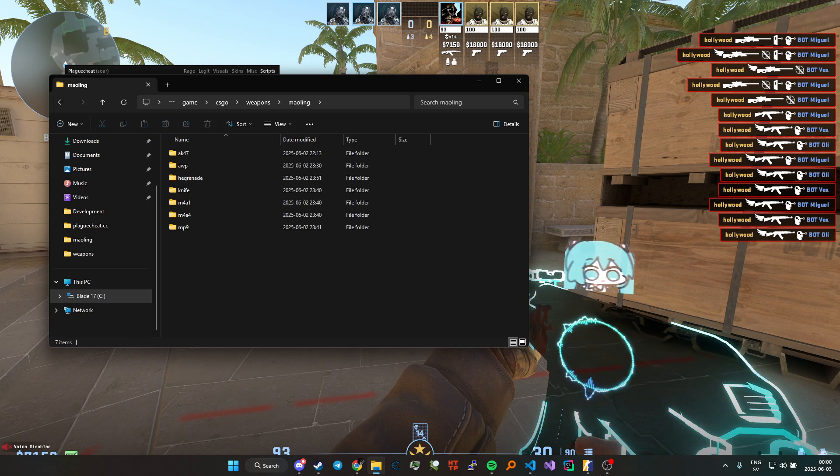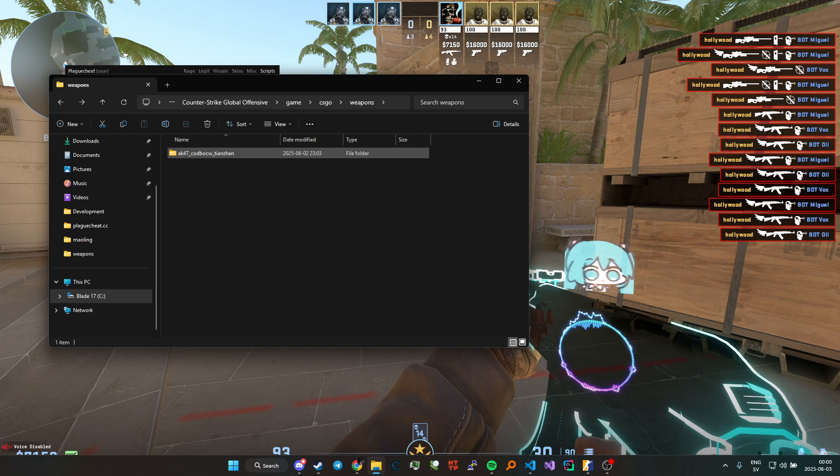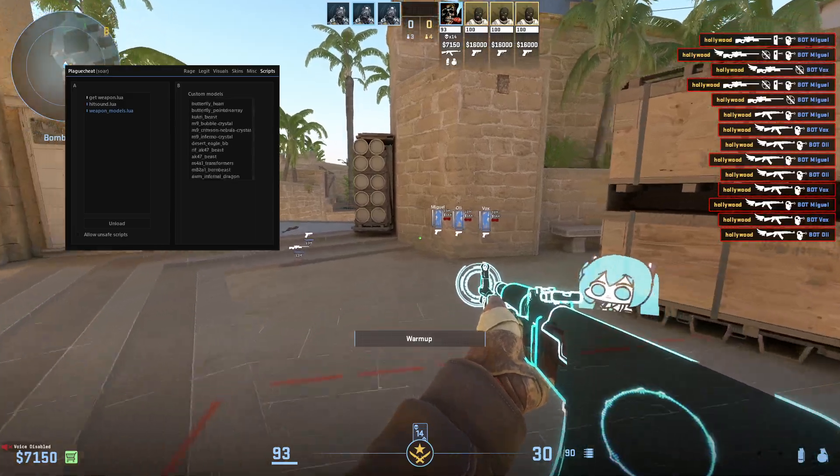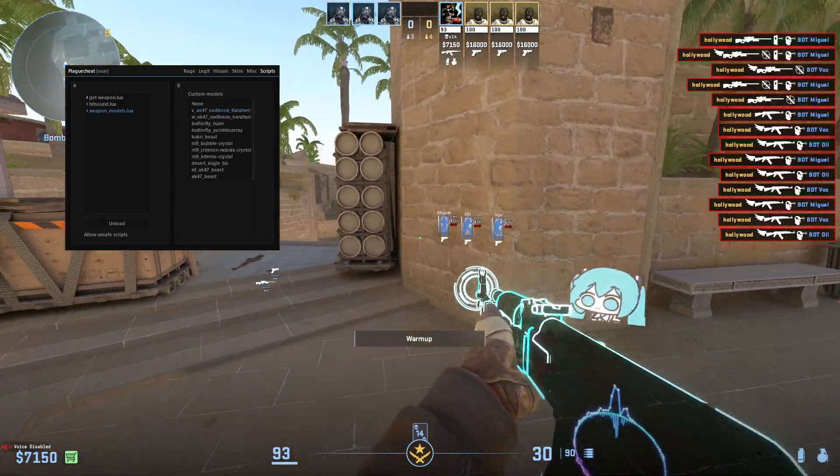I just found them online, but you can just add whichever you want — it doesn't really matter. Just make sure you reload the lua after you add them in. Some might crash actually, so I'm not sure, you have to figure that out yourself.